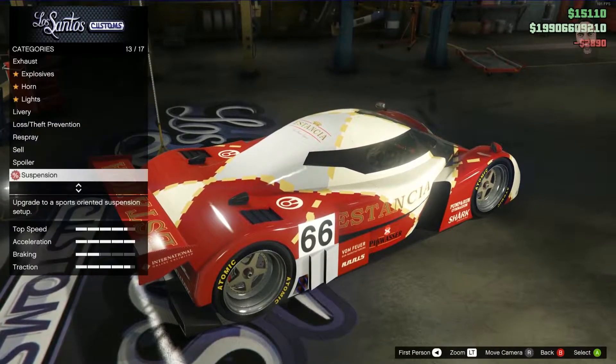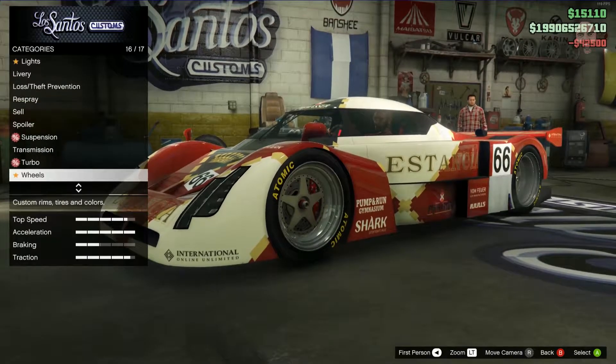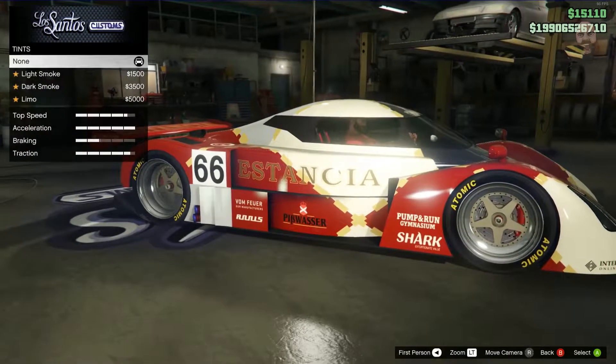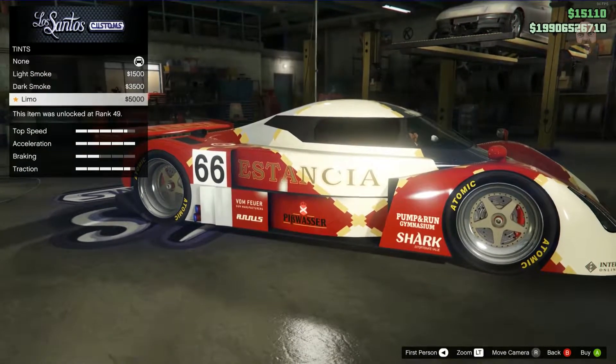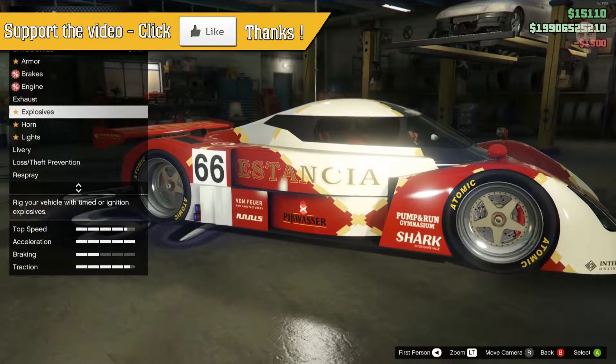Let's drop it on its ass some more, transmission upgrade, and turbo — yes. For the wheels, I actually like the wheels on this one. I don't think we need to change the alloys, whereas on the Tyrus we had to change them because they looked a bit sucky. And that's it for upgrades.